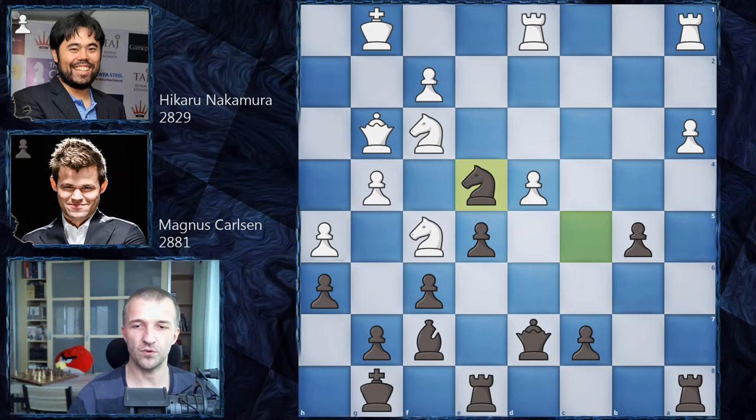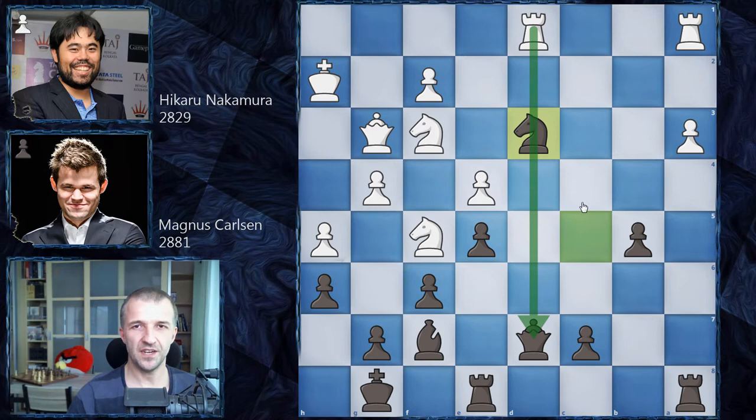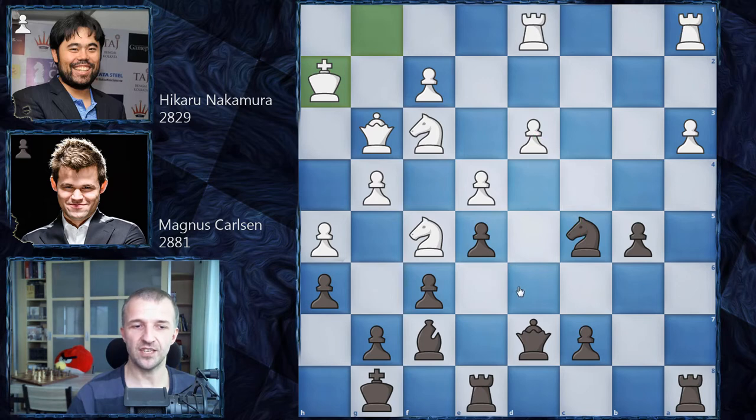Hikaru plays knight f3, preparing d4. Queen d7. d4 isn't ready yet — after d4, knight e4 attacks the queen, queen moves, and black wins the pawn. So Hikaru first improves the king's position with king h2. This also sets a small trap: if you try to take the pawn, check whether the rook is watching your queen or king — a common beginner trap. Knight e1 would give a triple attack on the knight; supporting with the bishop isn't enough. After king h2, Magnus correctly plays bishop e6, keeping an eye on the knight.